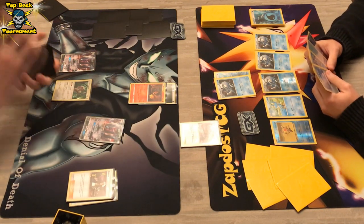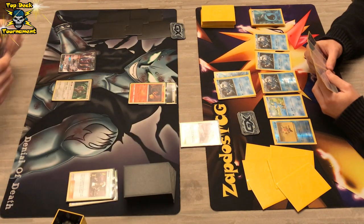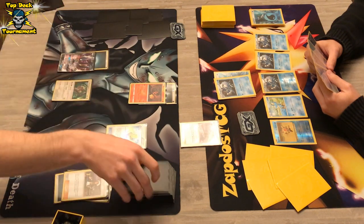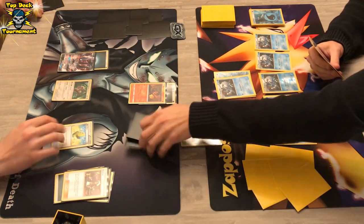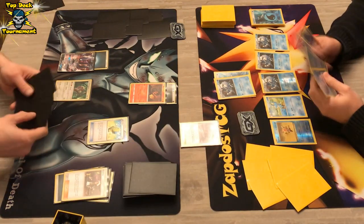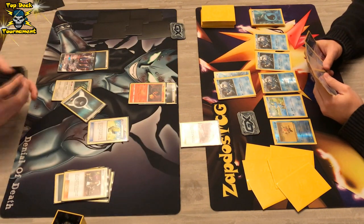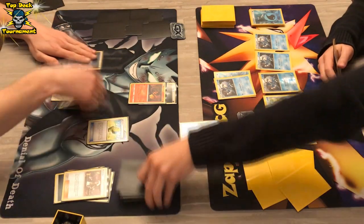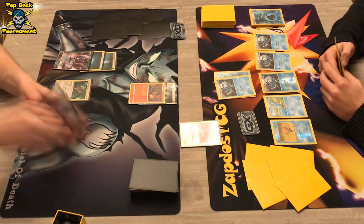We see an Ultra Ball here for a DarkraiGX. Is he able to get his DarkraiGX set up? We do see a manual energy on DarkraiGX and then Max Elixir as well. He gets the Darkness Energy, which means he already has two energies on DarkraiGX. So next turn, if Greninja does some shenanigans, he does have the option to one-hit KO it.